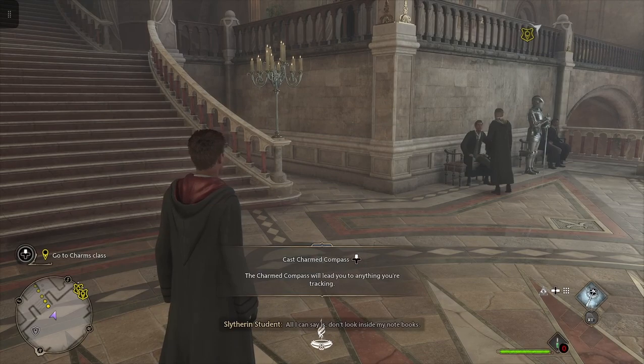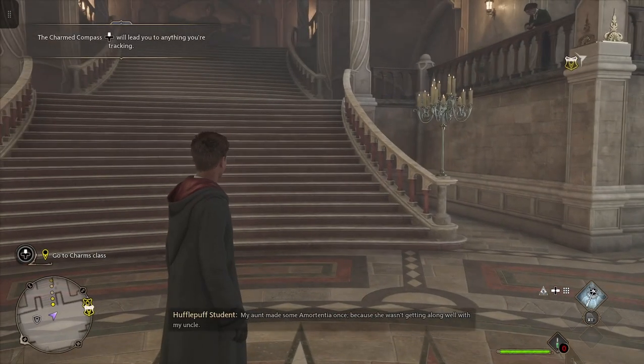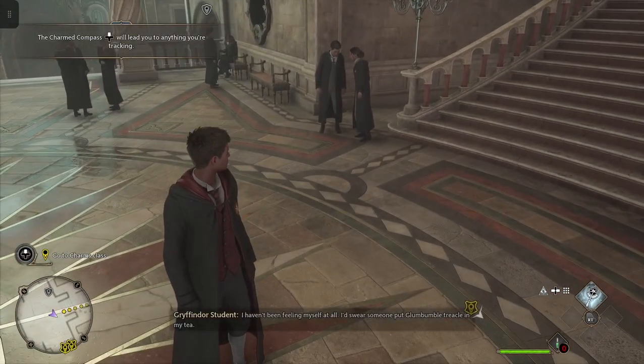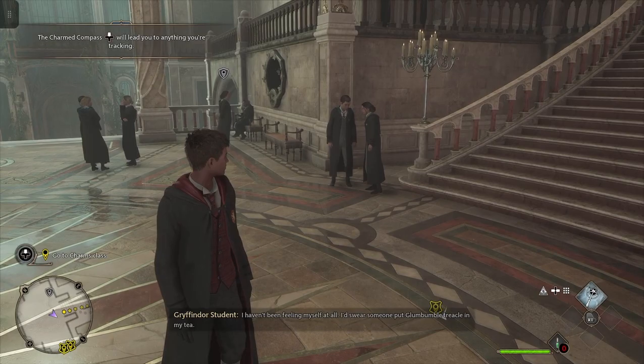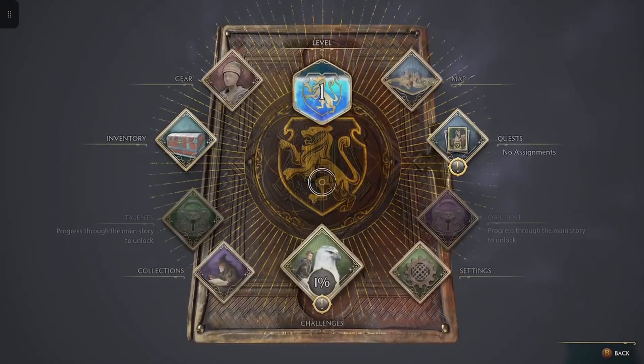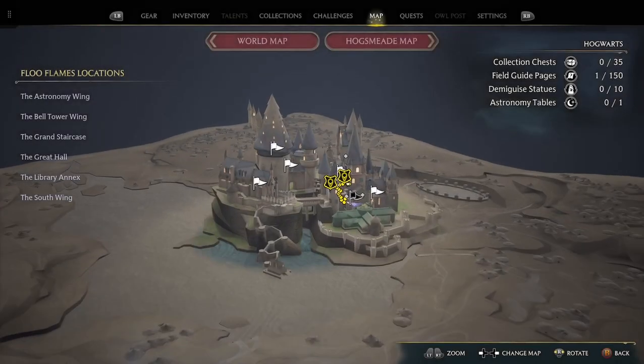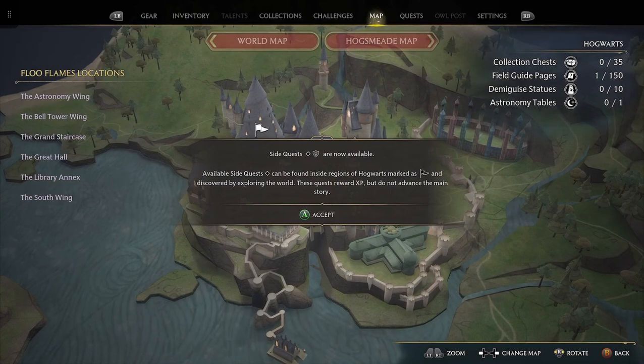Charm Compass - new item unlocked. The Charm Compass will lead you to anything you're tracking. Side quests are now available - side quests can be found inside regions of Hogwarts marked with a flag and discovered by exploring the world. These quests reward XP but do not advance the main story.